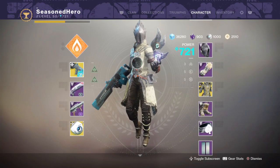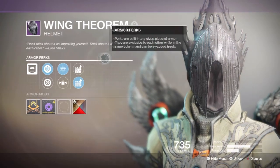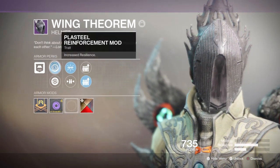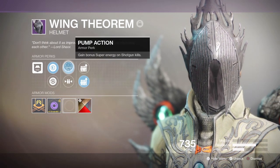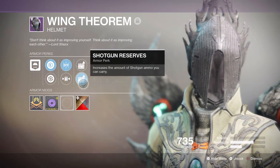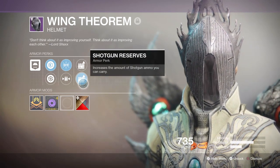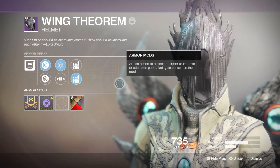For our stats, we are rocking a 355 with our following armor in mind. For helm perks, I'm running Pump Action in the middle tree, which allows me to gain super energy upon shotgun kills, and Shotgun Reserves, which increases how much shotgun ammo I can carry. Both perks synchronize well and can be effective if you know how to fully utilize a slug shotgun and be aggressive at the same time.